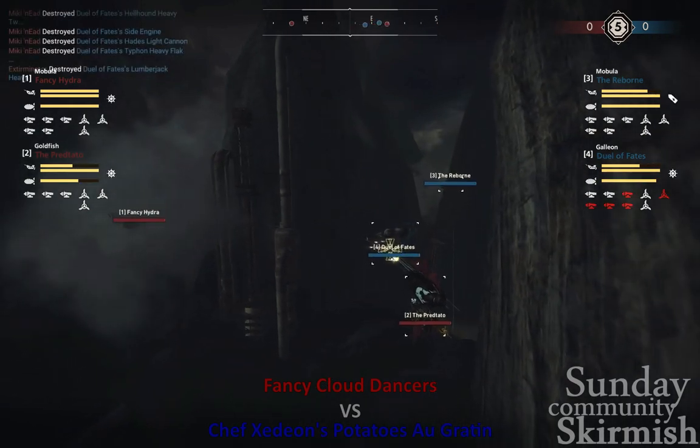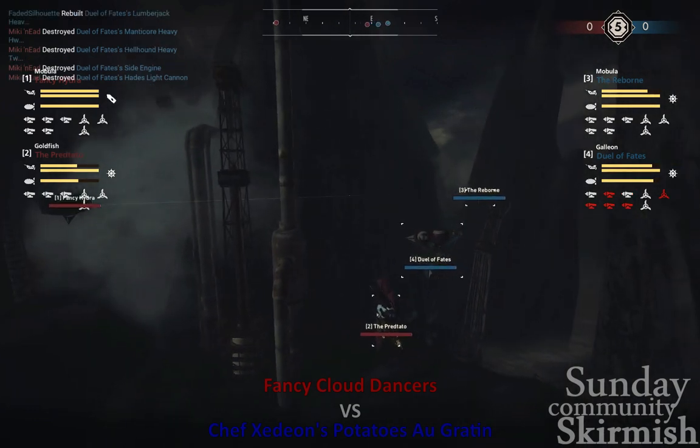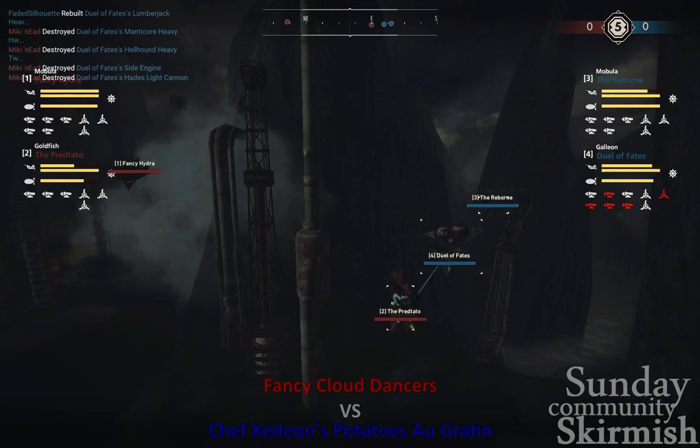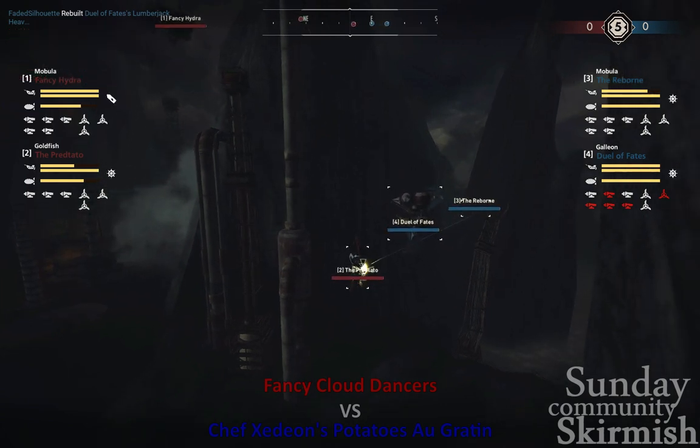Probably a smart decision here as the Hwacha goes out — that is a good Hwacha right there, picking up three, four, five components. All of the heavy guns are down. That's going to get Pretado in the door. Fancy Hydra should have something to work with as well. Fancy Hydra with a Hydrogen there — looks like they're going for the Reborn.